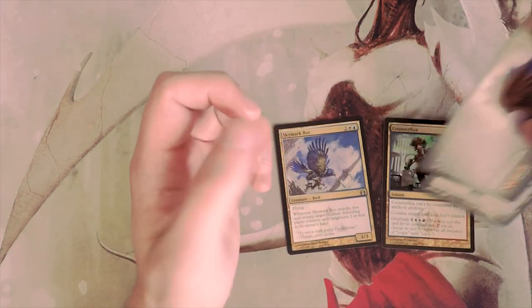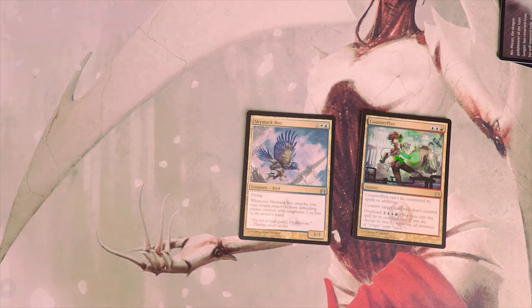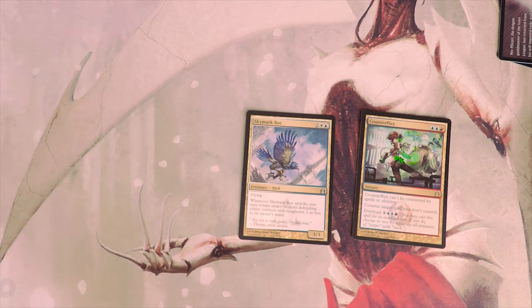So for me the pick is definitely the Roc — Skymark Roc. This card is really, really good and it has some great synergies with other things. Blue-white is kind of one of my favorite archetypes from this set, so I would definitely want to go for it. That's my pick. Hopefully you guys enjoyed this episode — if you did, please leave a like and a comment below, subscribe to stay up to date, and I will see you in the next Crack a Pack video.